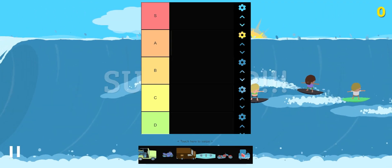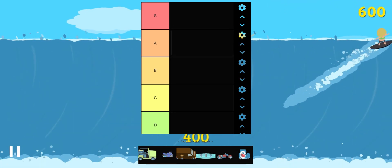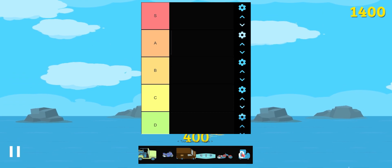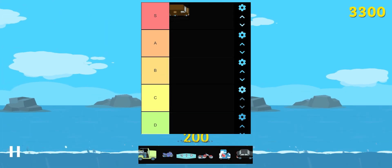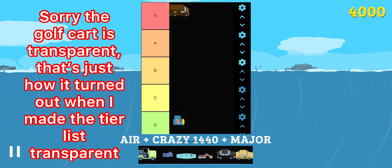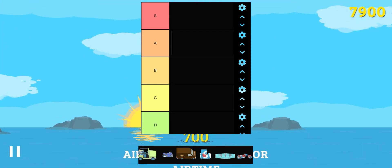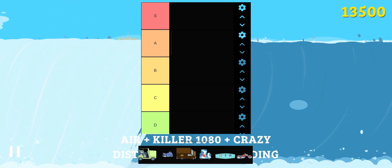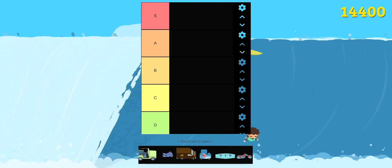Today I wanted to do a different type of video — a tier list. Tier lists aren't new, but nobody in the Sneaky Sasquatch community has really done one yet, at least to my knowledge. For those who don't know, a tier list is where I rank things: S tier means I really like it, D or F tier means I don't. The theme today is vehicles — boats and cars. I made this tier list myself and it'll be linked in the description if you want to make your own version.